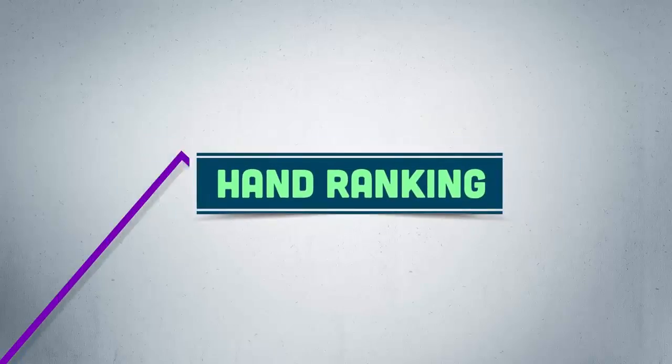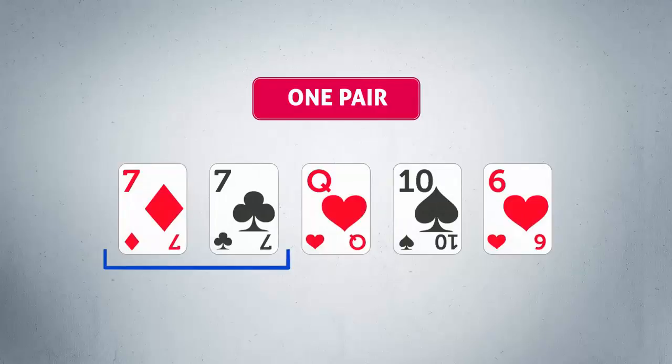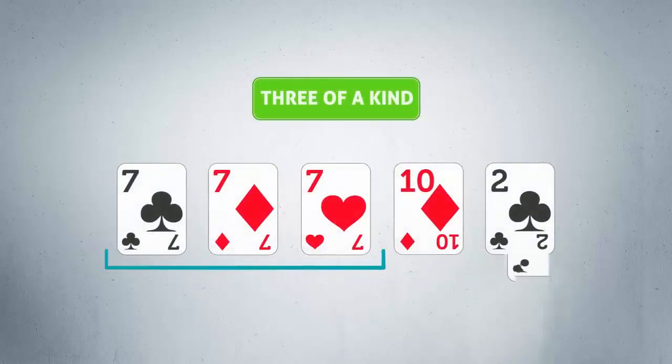Now you're probably wondering: what are the best possible card combinations during the showdown? Here's a hand ranking, starting with the weakest combination. One pair: you have 1 pair of the same rank. Two pair: you have 2 pairs of the same rank. Three of a kind: you have 3 cards of the same rank.